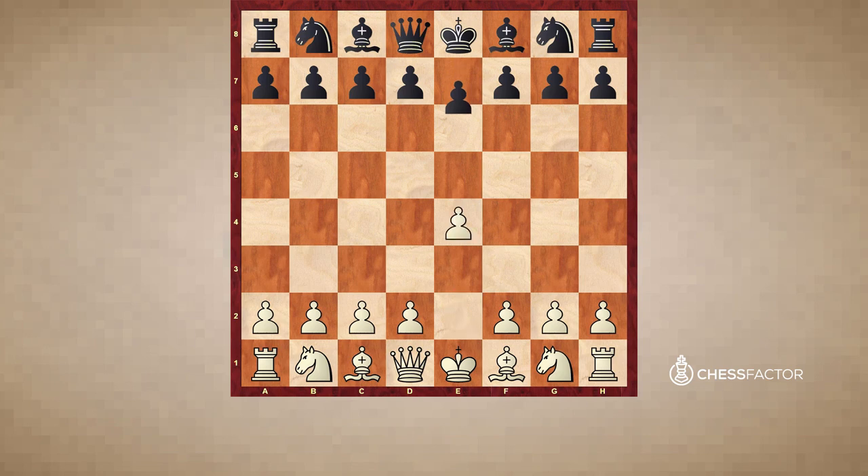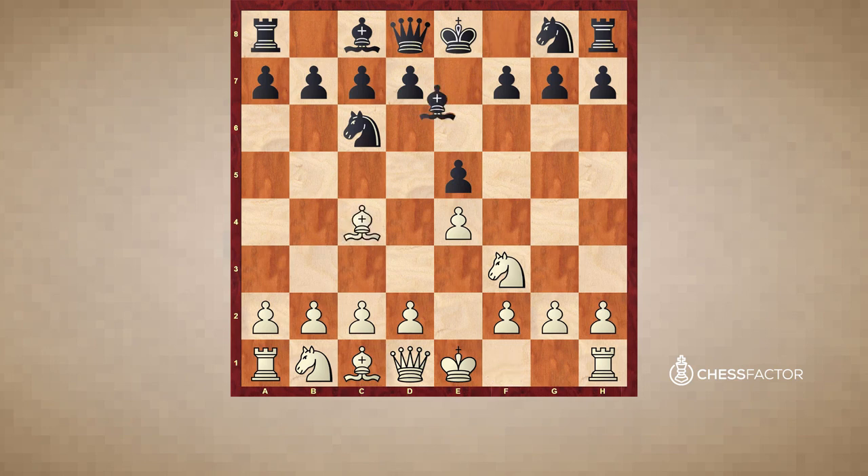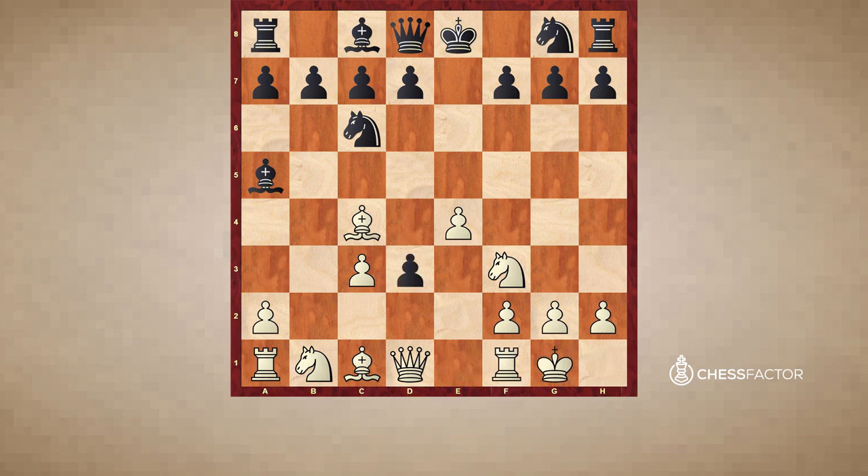White played e4, black responded e5, knight f3, knight to c6, bishop to c4, bishop c5, and now the Evans Gambit: b4, bishop takes b4, c3, bishop a5. White has given up a pawn, but after d4 we see strong central control. After e takes d4, white actually gives up a second pawn in exchange for speedy development. Black plays d3, deciding not to take another pawn, since more lines of attack would be opened. White has already brought his king to safety while black's king remains on its starting square.